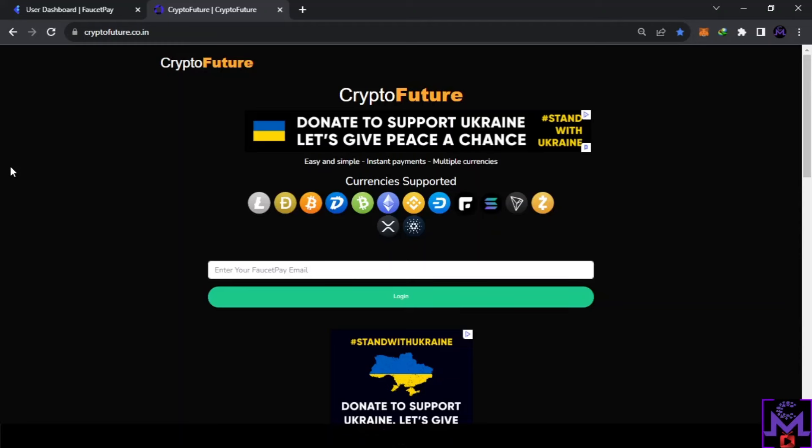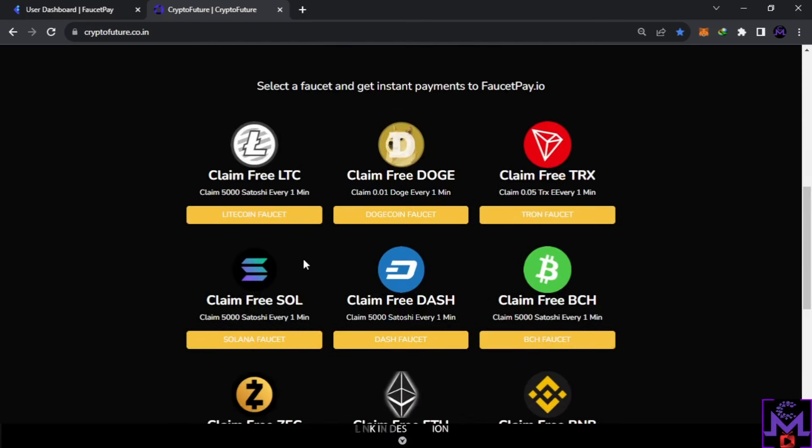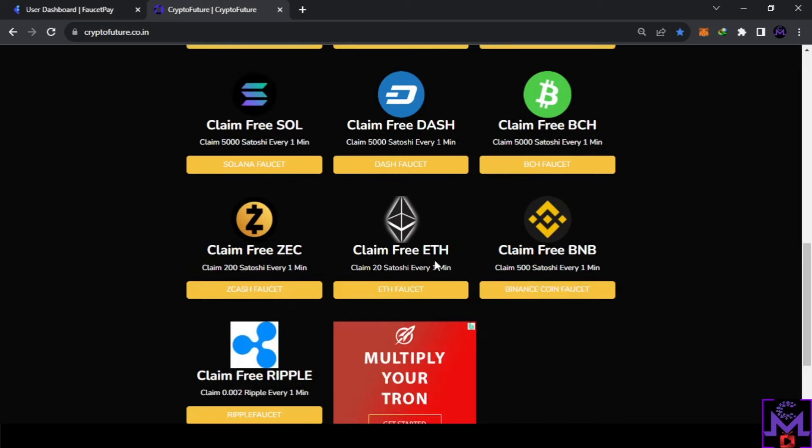Hello friends, and welcome. In this video I found a great website where you can earn crypto for free — easy and simple. They support a lot of coins, and this website is called Crypto Future. This is the first time I'm sharing it. It just requires a FaucetPay email to claim, and the good thing is it has a one-minute timer so you can earn a lot from this.